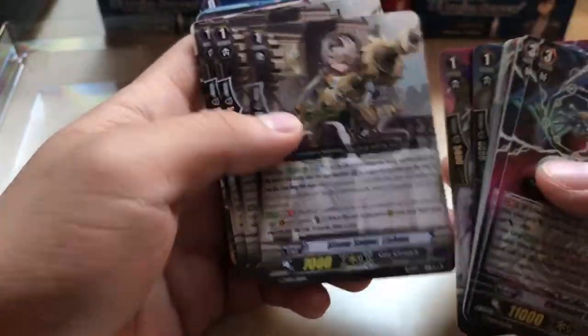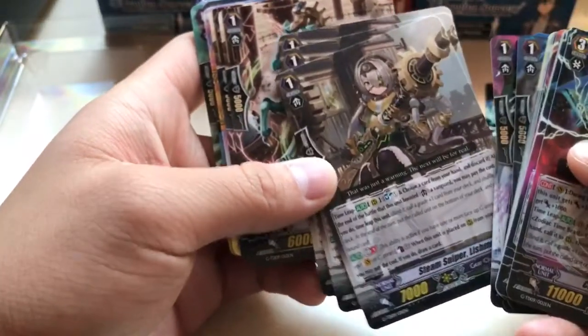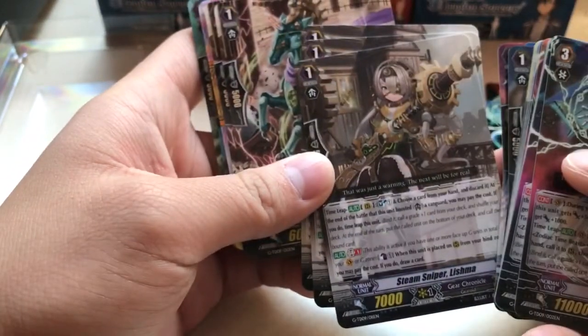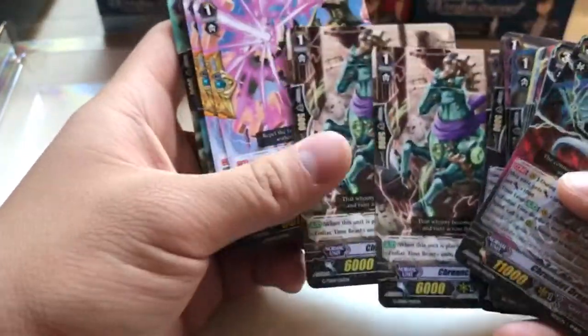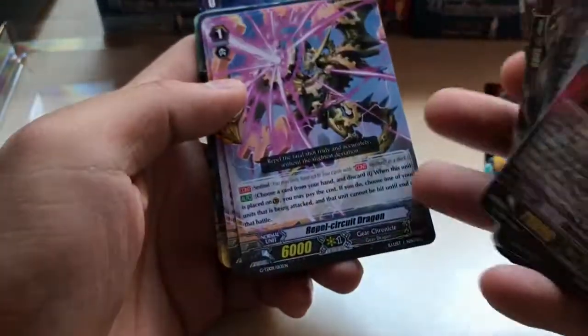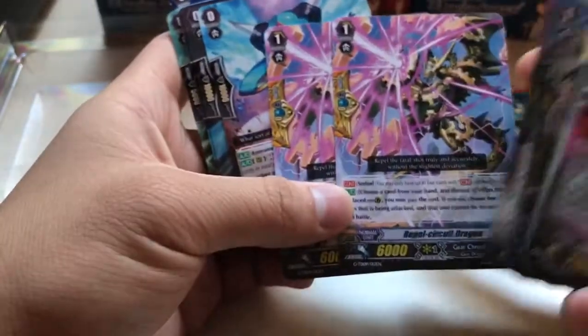We have Steam Sniper Lishma — we have three copies of her. Chrono Charge Unicorn, which we have two of. A Repel Circuit Dragon, just a standard Perfect Guard — got two of that.